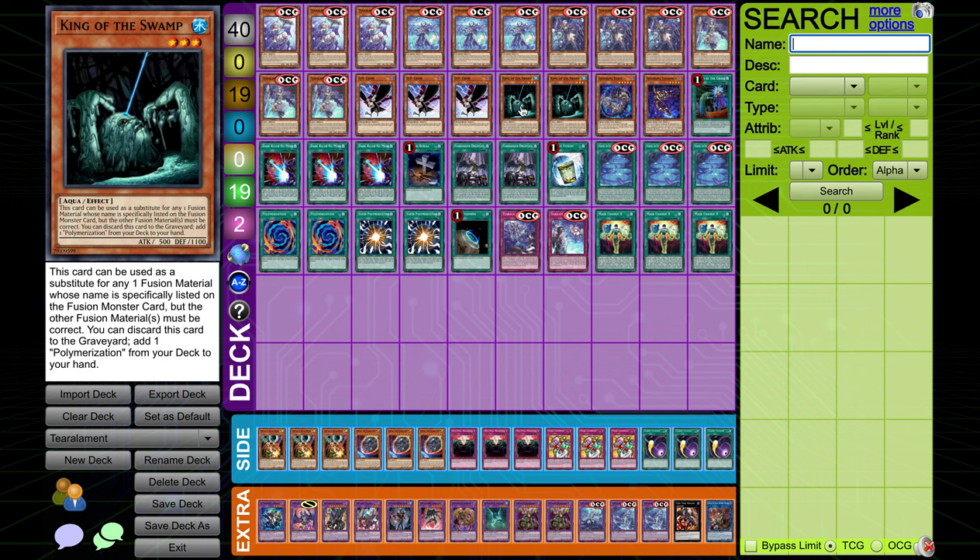Two King of the Swamp — I really love that this card is seeing play. I used to play this in Fluffle back in Zodiac format; that's the last time I touched this card. It's just a perfect card to have in this deck. It's a fantastic mill, it's an Aqua so you can use it for the fusion monsters that require Aquas, and you can discard it to search Polymerization. And obviously it can sub itself as a different fusion material for monsters, which allows you to go into some funny floodgates from the extra deck.